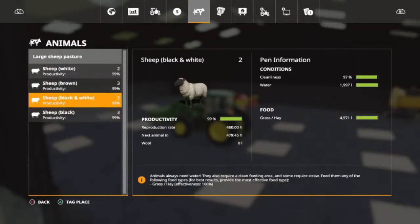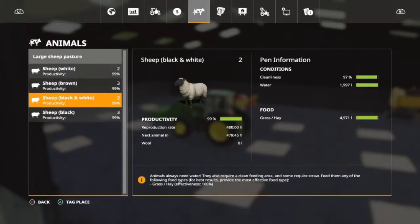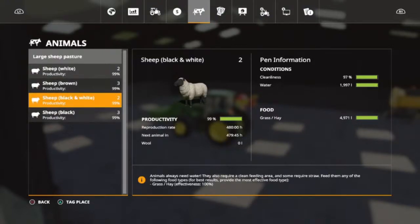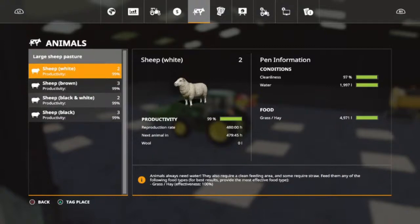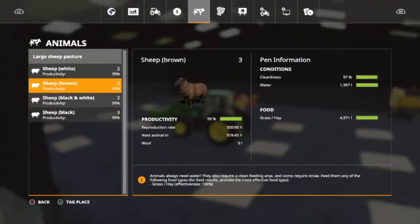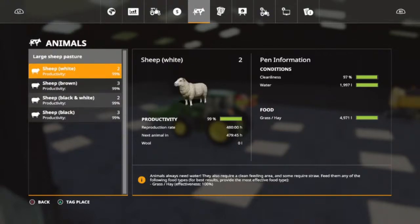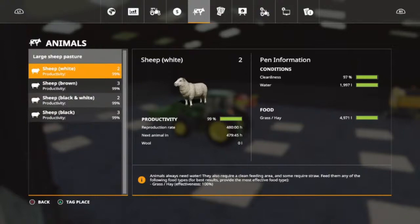They have 4,971 liters of grass. It looks like the brown and the black sheep are at 320 hours, and the black and whites and the whites are at 480 hours. So I think every 480 hours I'm going to get a white and a black, and then every 320 hours I get a brown and a black. So the reproduction rates are different depending on the color. We're going to be getting quite a few sheep, and that's fine — I'm happy with that.